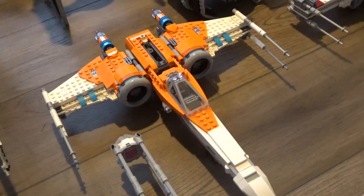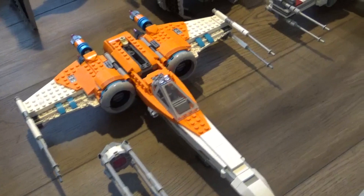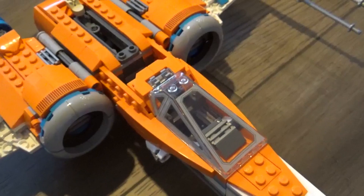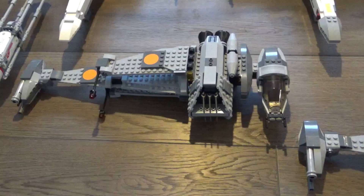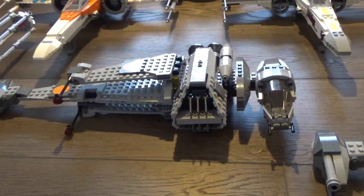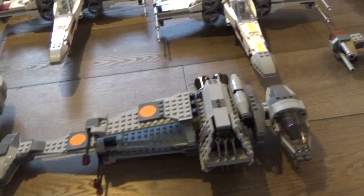Right behind that is Poe Dameron's orange and white X-wing starfighter — unfortunately I never got the black one, but this one's just as good. I did a review on it, and one thing I like compared to the other Resistance X-wings is that this one can actually fit a whole astromech, not just a BB-8 unit. Moving on to my favorite starfighter, the B-wing or Blade Wing — it only appeared in Return of the Jedi for the Rebel Alliance — I got two of them and even built my own mock in a different color design.